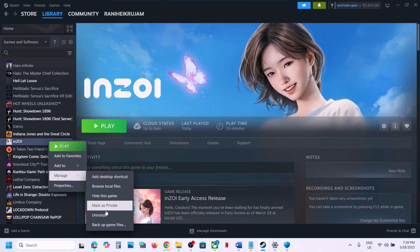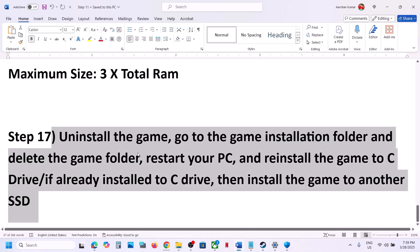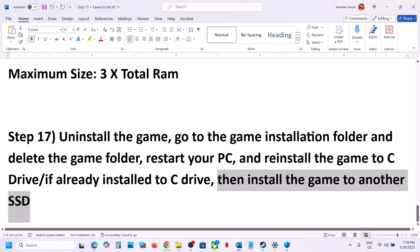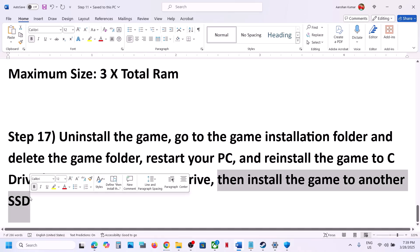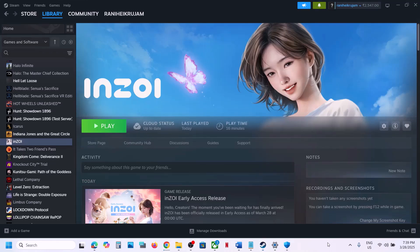The last step is to uninstall and reinstall the game to a different drive. Right-click on the game in Steam, select Manage, click Uninstall, then go to the game installation folder and delete the game folder. Reinstall the game to the C drive. If it's already on C drive, try installing to another SSD and check. One of the steps shown in this video should help you run the game successfully.